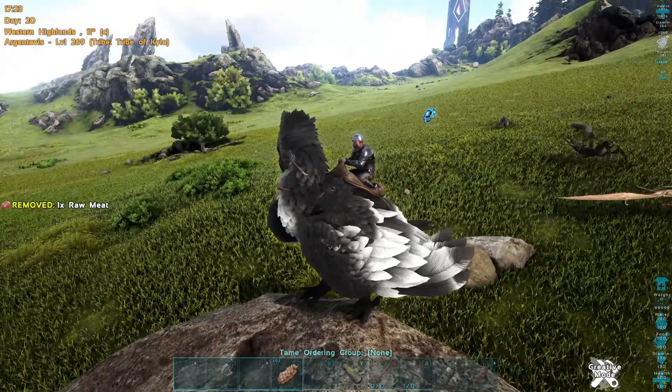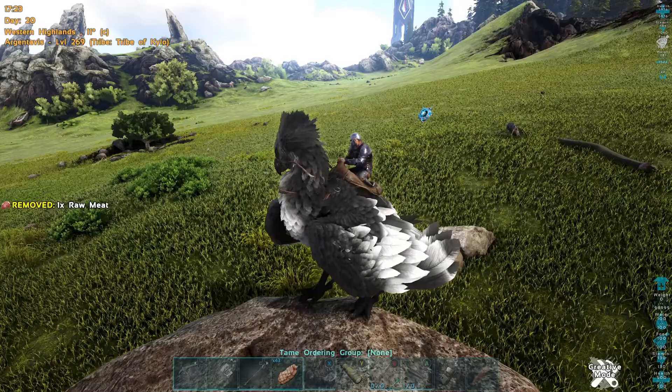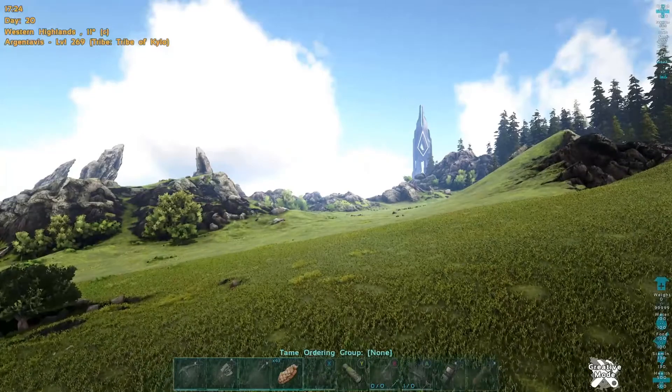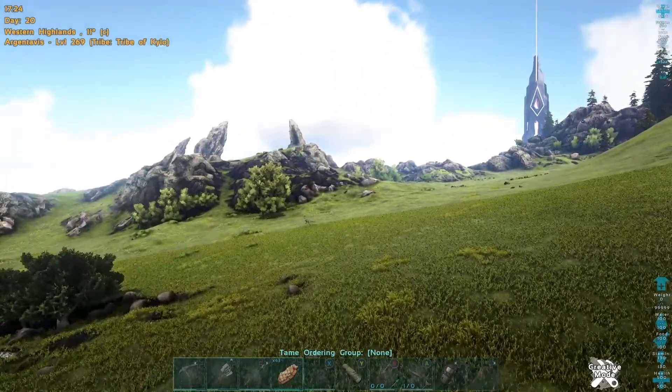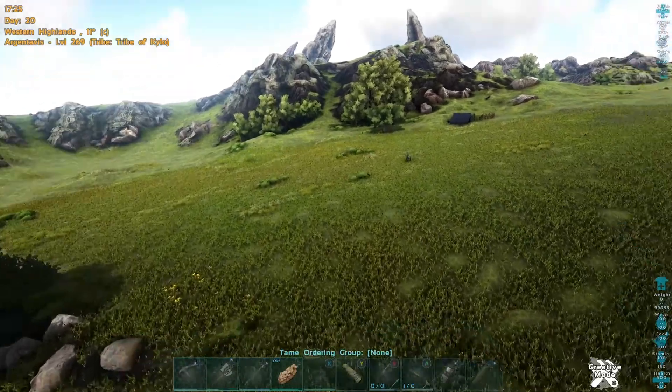Now the gallimimus took off like a bat out of hell. Maybe, depending on where it went, we can grab it quickly. Look at that — it's running to the pen! I was going to say it might just run right in there, wouldn't that be handy?